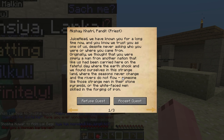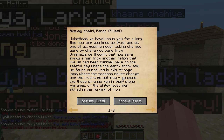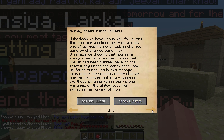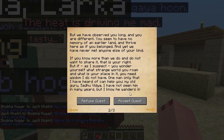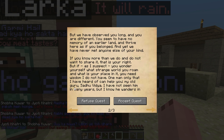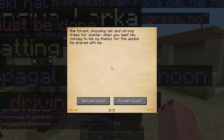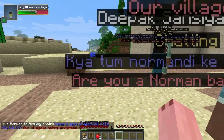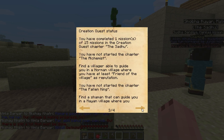It did work! We've been trusted for a long time now. The village elder gives a long speech: 'We found ourselves in this strange land where the seasons never change, the rivers do not flow... you have been with us long and you are different, you seem to have no memory.' Can we cut to the point? 'Find the sadhu wandering in the forest choosing tall trees for shelter — when you meet him, convey my thanks for the wisdom he shared with me.' We got a quest!